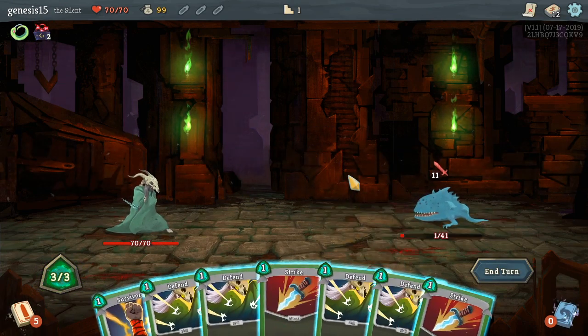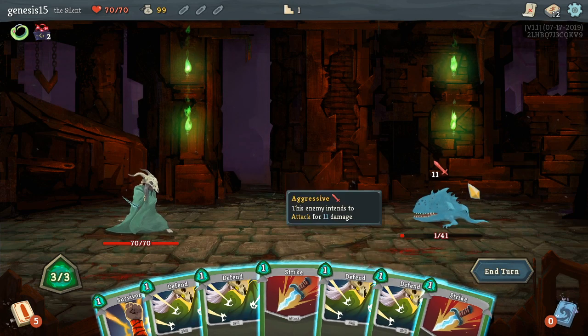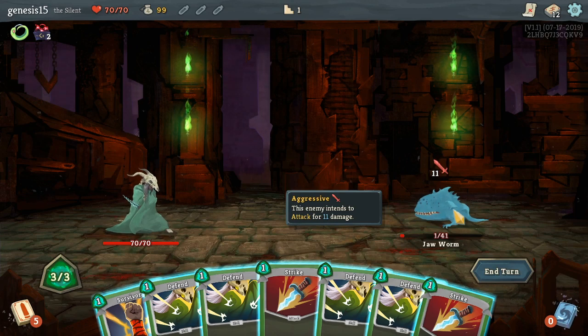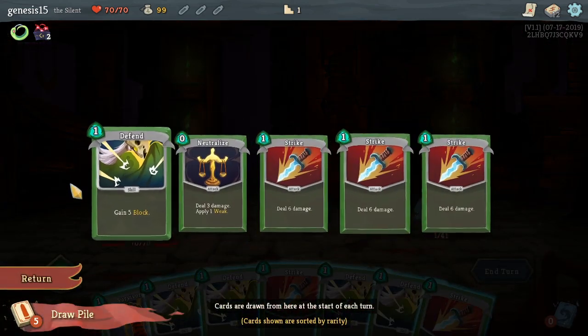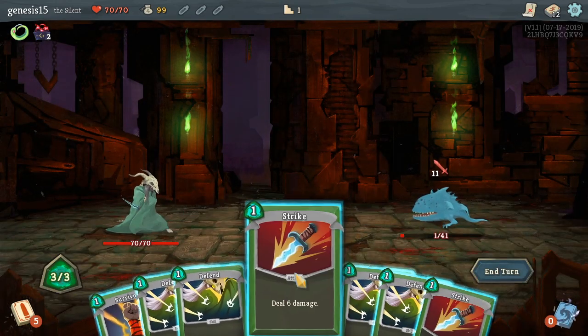Now if you've never played Slay the Spire: you get cards. There are Strike cards that deal damage, there are block cards which are skills. Right here is where the enemy is — ideally going to attack you. If the enemy is going to attack you, it shows how much damage they'll do and how much health they have. This is the Jaw Worm. Over here you've got a deck of cards, your discard pile, and your draw pile. You start out with specific cards.